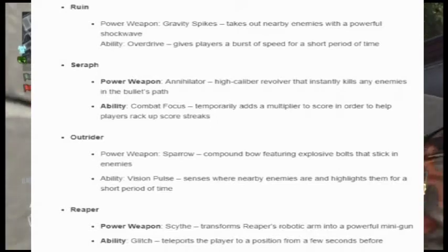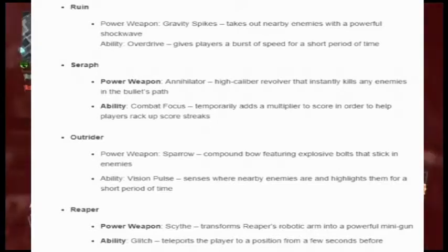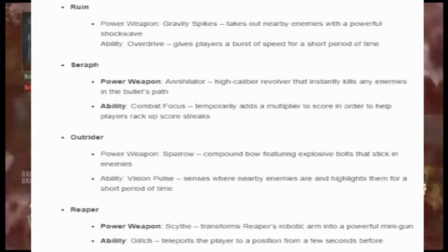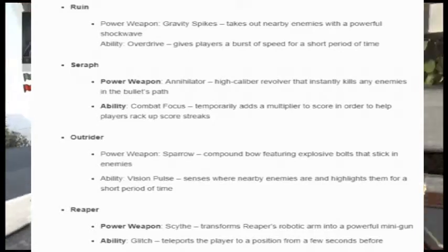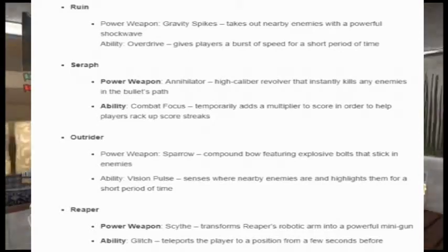I don't really know about that one — it sounds a little bit too good. The fourth specialist is the Reaper. Power Weapon: the Scythe, which transforms the Reaper's robotic arm into a powerful minigun. Oh my god, that sounds incredible. Ability: Glitch, which teleports the player to a position from a few seconds before. The Reaper sounds completely badass.